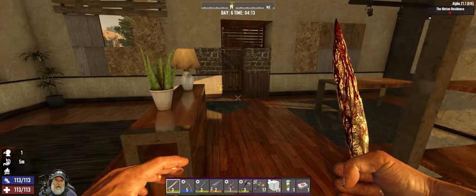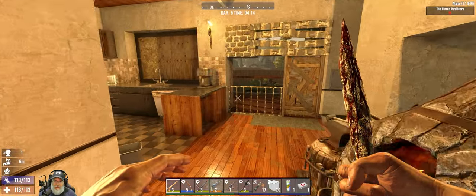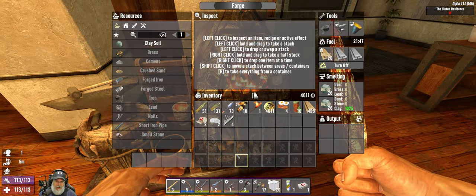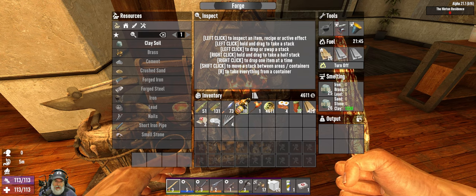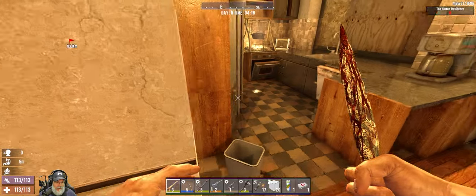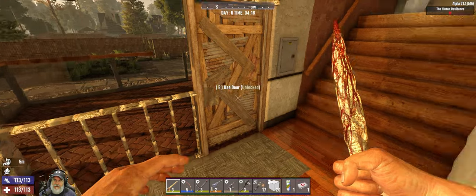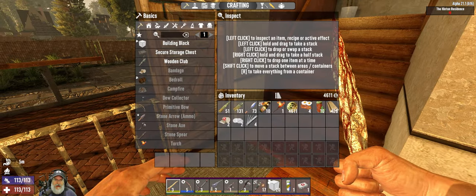Now we're getting to the point where we really need to start thinking about Horde Night. I got a forge going and I put the little bit of iron I had in and made some iron arrows — so we have now graduated to iron arrows, which is a great thing.